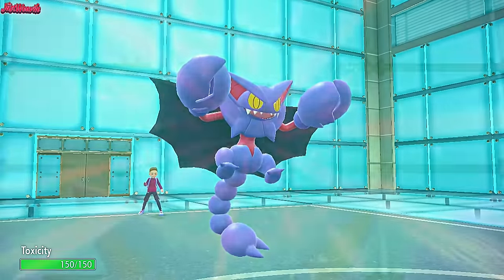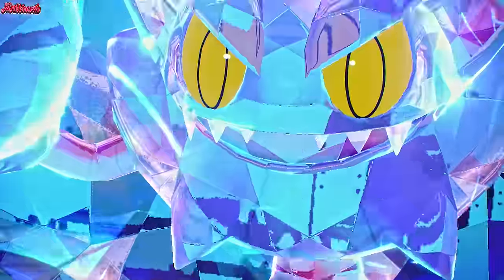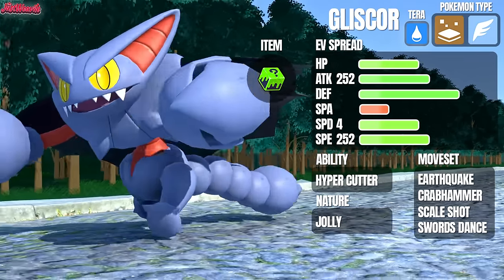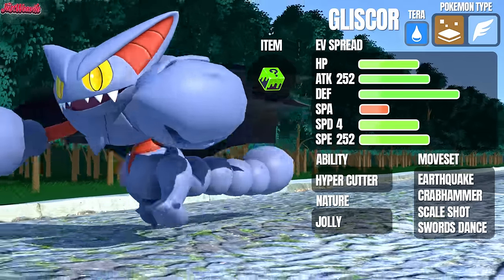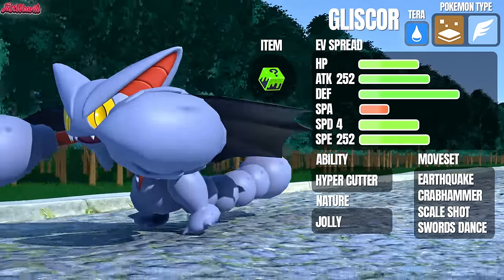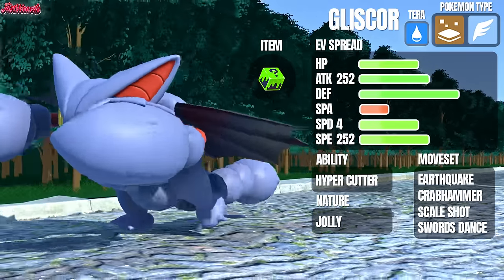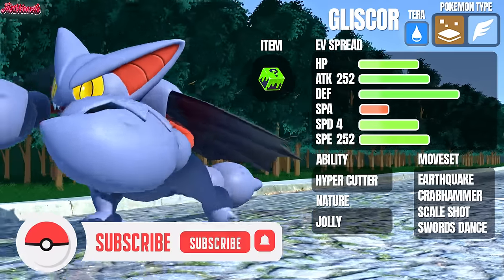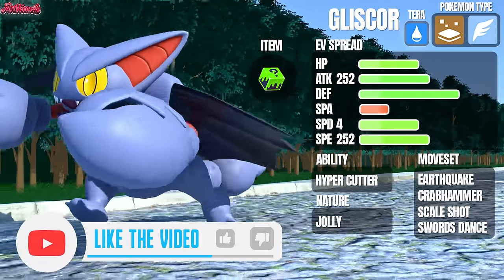How's it going guys? I've found the secret sauce to making Gliscor a ridiculous self-sweeper and I'm going to share it with you. With Scale Shot and Swords Dance, Gliscor can boost its stats to sky-high levels with ease thanks to its natural bulk, and Terra Water is great for defensive purposes and boosting our water coverage move in Crabhammer. This thing can get out of control real quick as you're about to see.